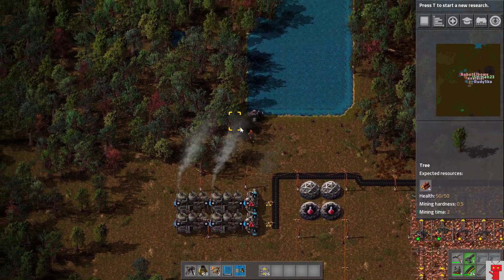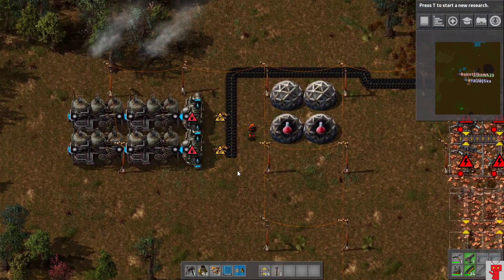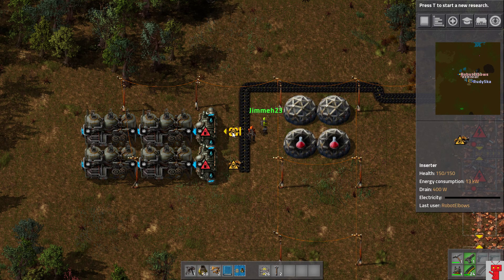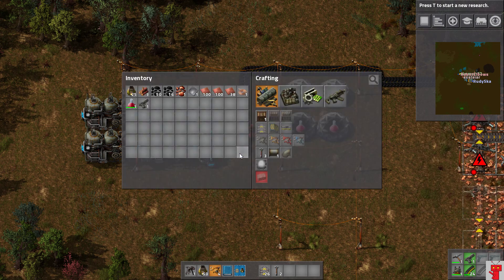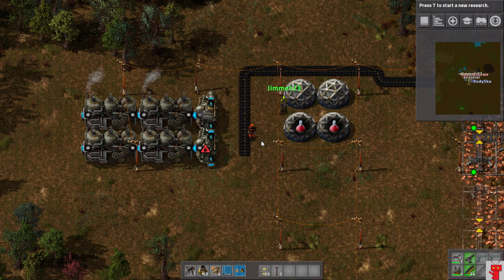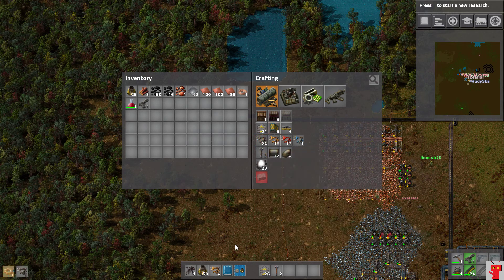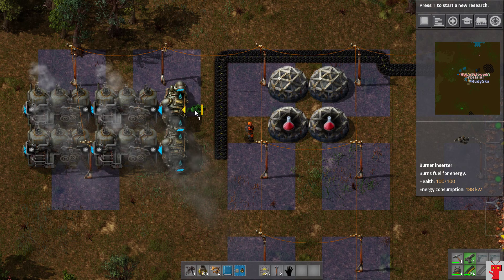Do at least one of those boilers fed by a burner inserter. The regular inserters need power to insert — if there's no power left, we need a burner inserter to kick start itself. The burner inserter will pick up a piece of coal, feed itself, and then feed the boilers. Use one burner inserter for the first one and the rest can be the regular ones.